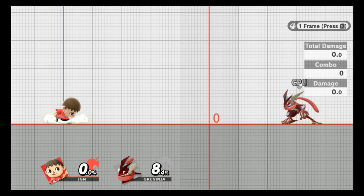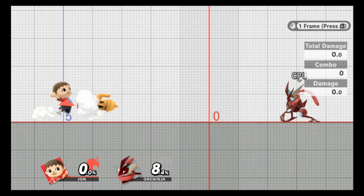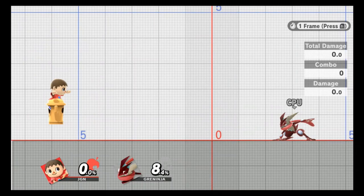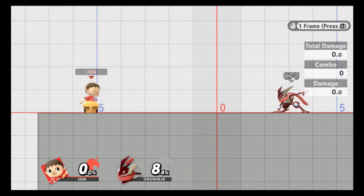At exactly that frame, take your controller and immediately input a Lloyd Rocket — that's your side special. As you can see, Villager immediately stands up and there's a little smoke cloud forming indicating the Lloyd Rocket is coming. I'll speed it up a little so you can see. The spawn animation for the Lloyd Rocket isn't anything special, but essentially here's what happens — and there you go.